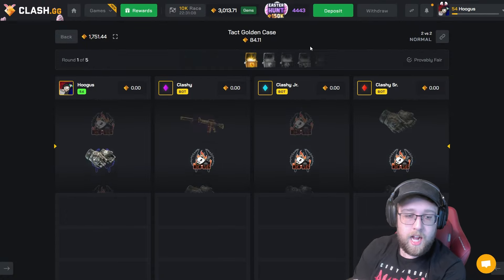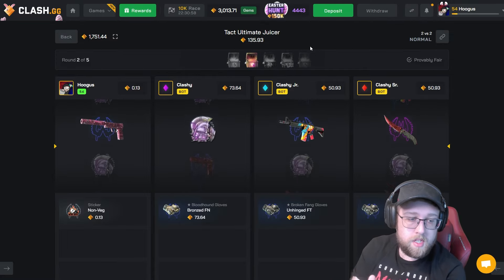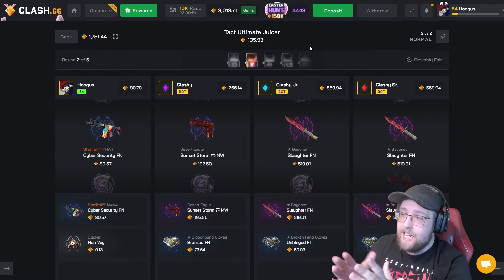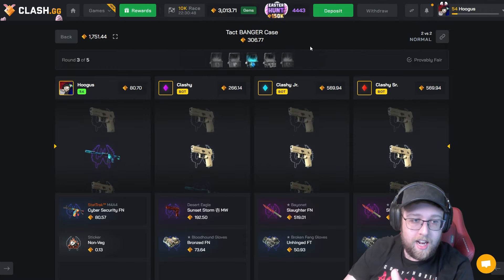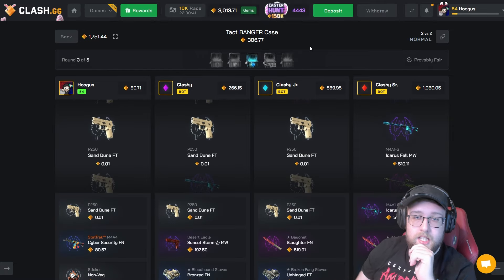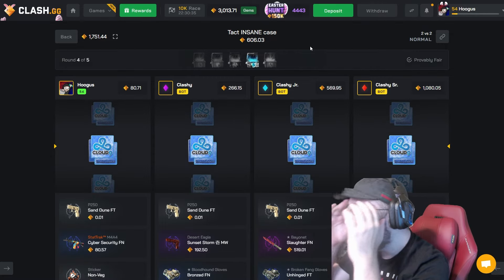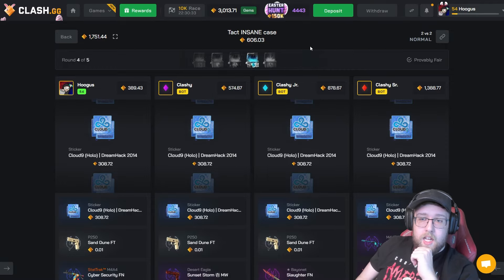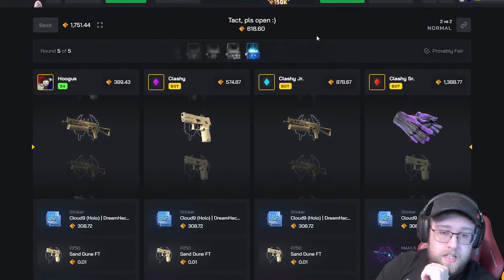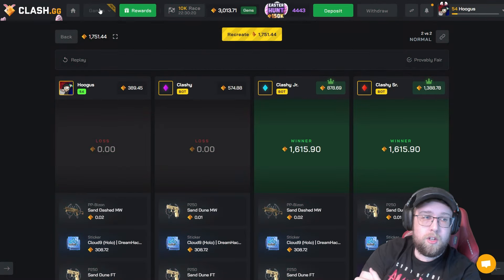Can we win three times in a row using the cases? We've seen some nice pulls so far — we saw Medusa, Emerald web gloves. What are we going to see here? Bayonet slaughter — oh my God, that's a good hit for them, but it's on the lower cases so that's good. They have pulled so much on these last few cases. We need to pull on the 600s. Can we pull on the last case again? 1,900 — we got to do it one more time. Don't give me something bad. Well, we had to lose at one point. We're at 3,000 coins, we're down from the initial deposit.